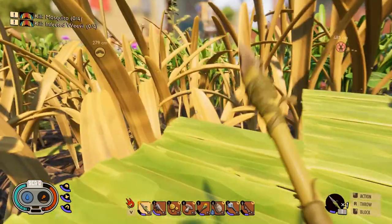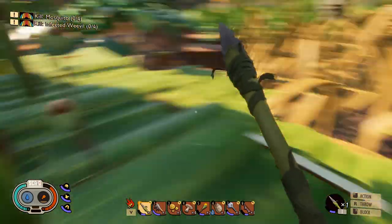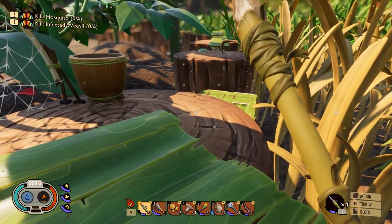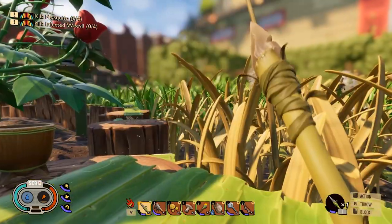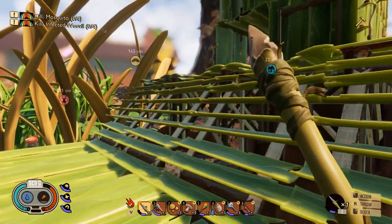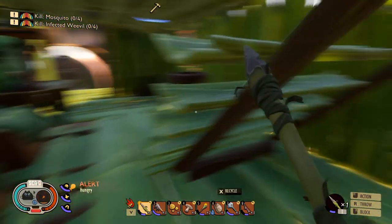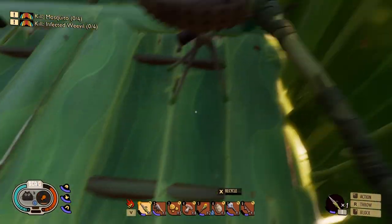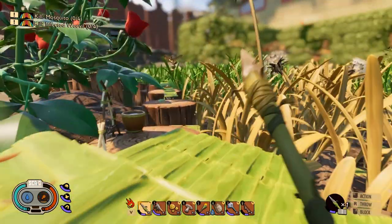What is going on everybody and welcome back to some more Grounded! So I want to go over some things that we did if you weren't present for the live stream. We did some fun things - I worked on this little pathway over here a bit, but look at what we did: we went underground in the ant layer and we got the rotten bee armor. I'm pretty excited about that - we're just gonna rock this for now, it's pretty amazing.